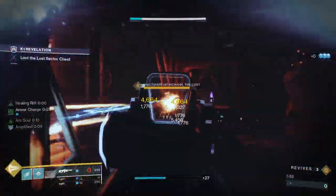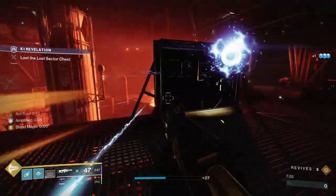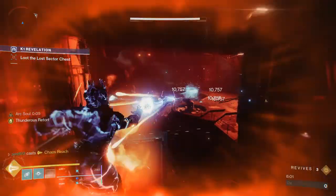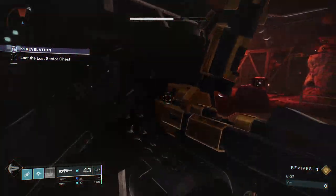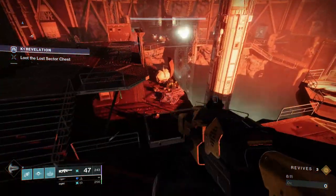We are absolutely shredding him, and keep in mind I am doing this 20 levels under power. We pop our super here — it's not going to do a ton of damage because he did teleport, so we missed about half the damage we could have done there. But it's not bad. We go grab some heavy, and this is what I'm talking about — we just always have ammo. This build is reliant on special and heavy ammo, but we just always have it. I literally ran four Lost Sectors and never ran out.